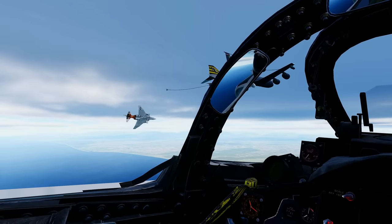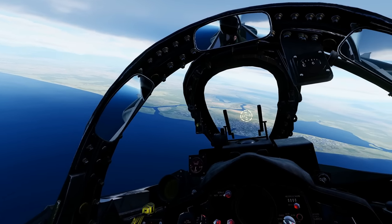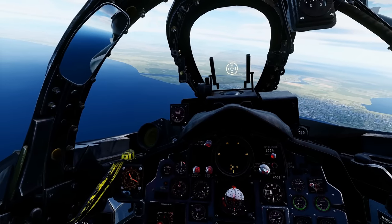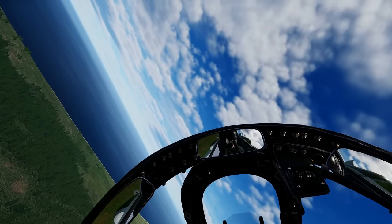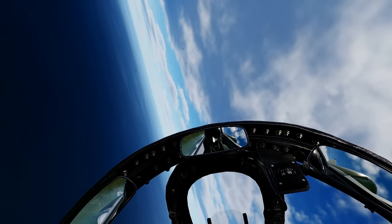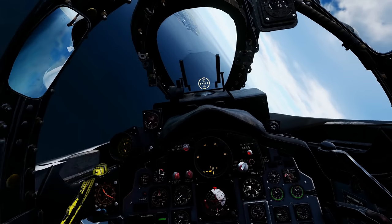On the east coast of Vietnam now, low level heading south. The beautiful Phantoms with massive bomb loads visible below. Following the coast at 400 knots increasing to 450. Strike package going very low — 50 feet — to avoid triple-A and SA-2s. Navy boys catching up.